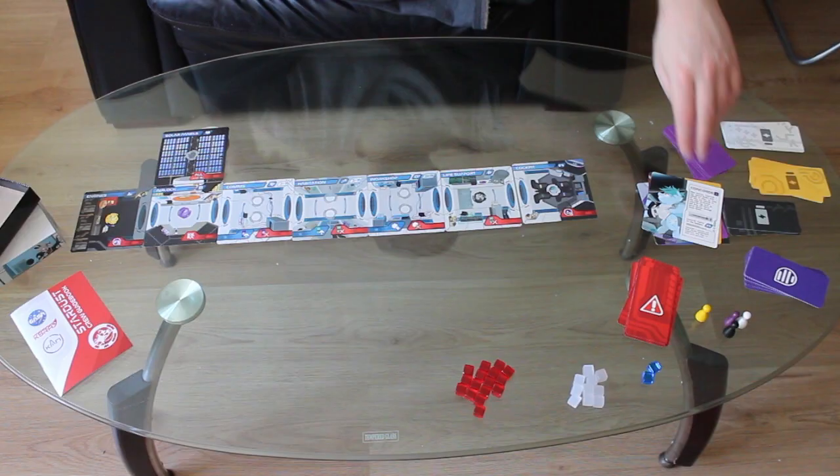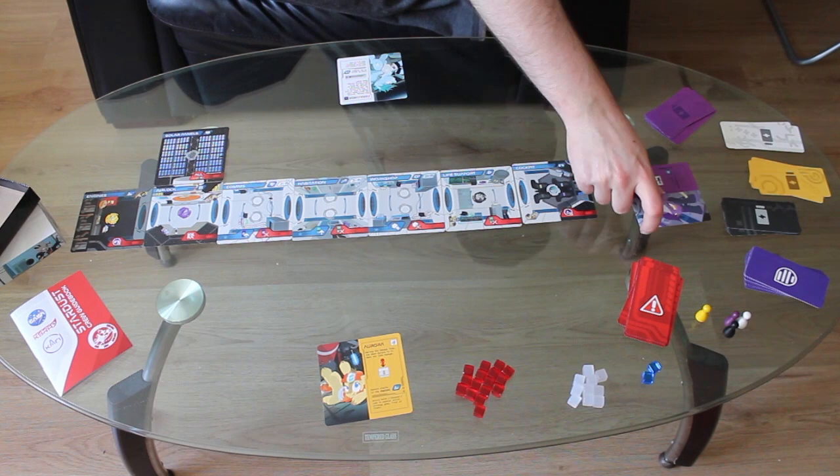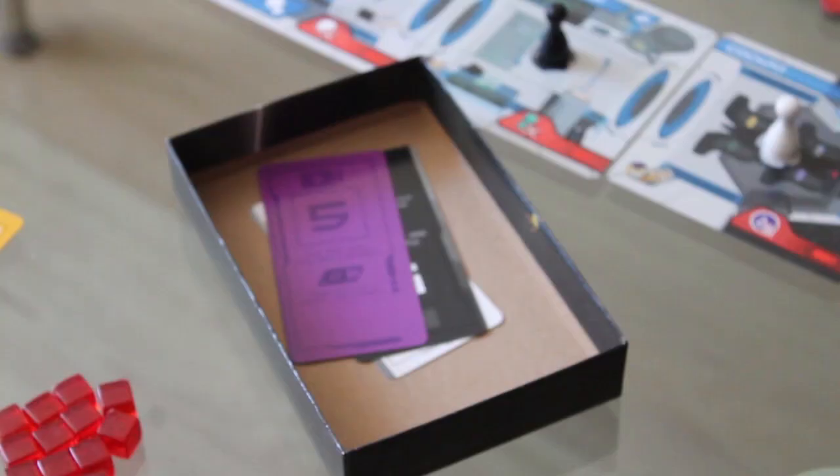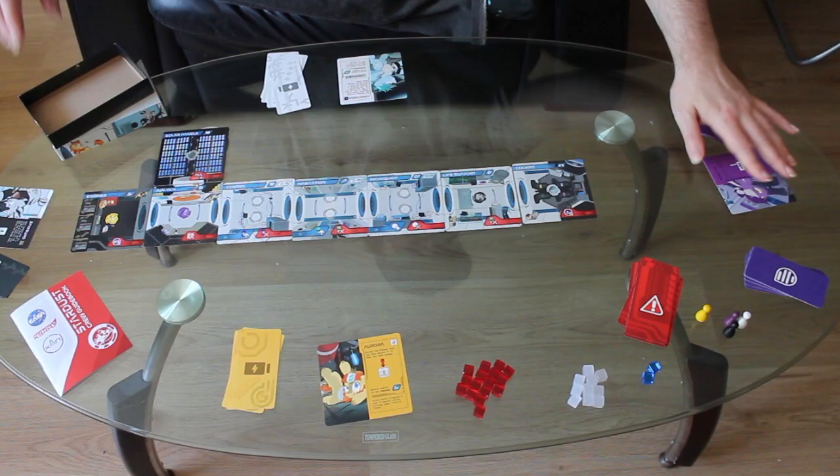Now everyone picks who they're playing — I'll go over each character's ability later. You take their reference card, which has a general reference on the back, and their cards. If you're playing with four players, take the card that has this note on it and put it back in the box. All your other cards you just keep in your hand. Take their pawn and put it on the matching starting place on the ship.